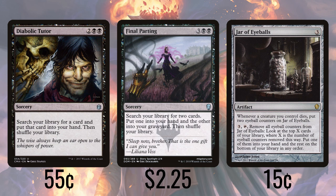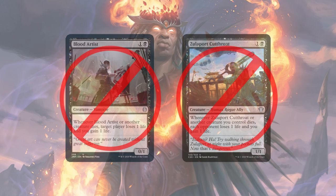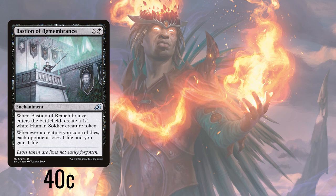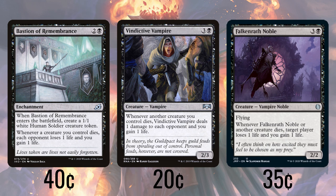Before we get to our suite of creatures that treat our graveyard like a revolving door, we'll cover the other things that trigger when creatures die. We can't use Blood Artist or Falkenrath Cutthroat here because they both have one toughness, but what we can use is Bastion of Remembrance, which not only makes a 1/1 token but also says that whenever one of our creatures dies, each opponent loses a life and we gain a life. It's notable that the Bastion will be on the battlefield when state-based actions are checked, so it will see the token that it made die. We're also running Vindictive Vampire, which has the same effect except it's damage based, and Falkenrath Noble, which has a single player lose a life and you gain a life, but this triggers on anyone's creature dying.